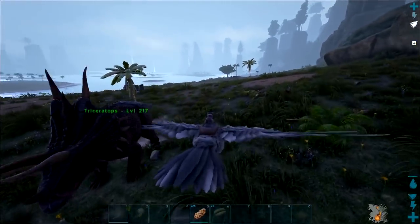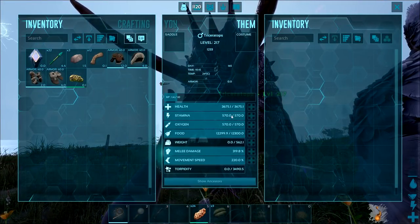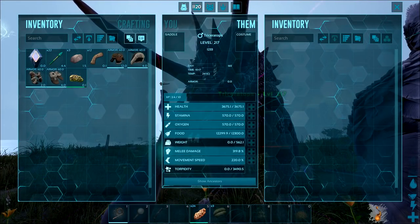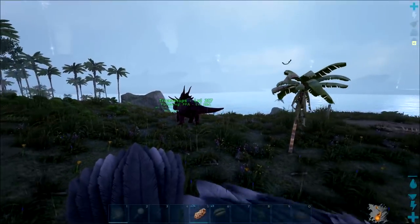The trike tamed up successfully! 3.6, almost 3.7k health. Holy shit — how many points is that? 44 points. Not bad, could have been better, but we'll take it.